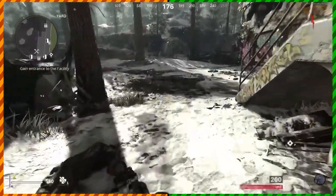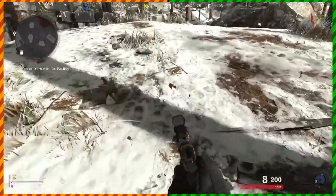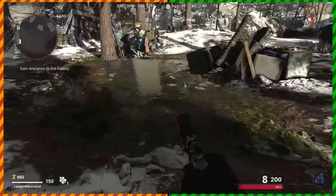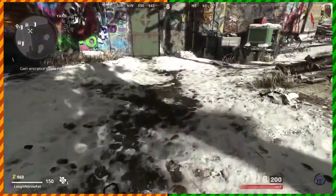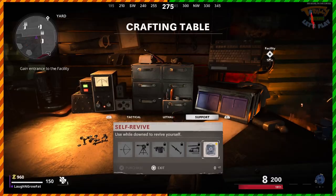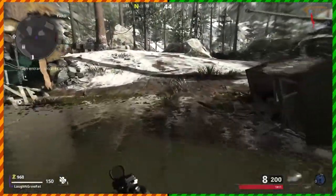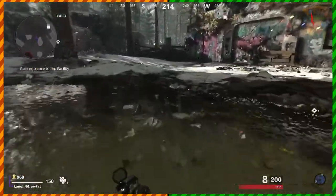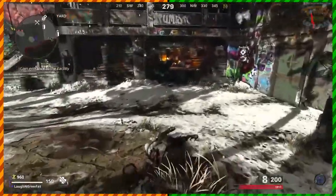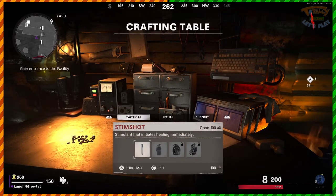You can only have one lethal, one non-lethal, and one support streak equipped at a time. If you have a Combat Bow and then buy a War Machine, it'll override it. The self-revive is separate — it sits down in the corner next to your health and you can only have one at a time. You cannot buy self-revives until you reach level 50 — until then you're stuck with only two lives. Once you hit level 50 you can just buy a self-revive if you go down. Always have one on you.